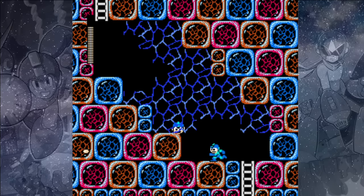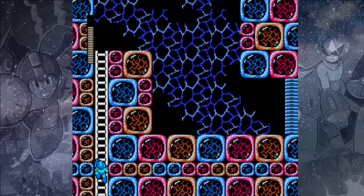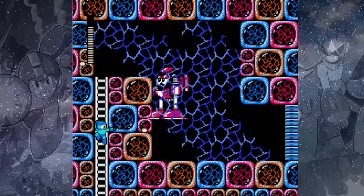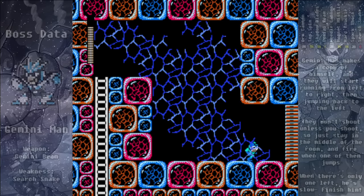There are a couple Mecha Karus here, and at the top we're going to find the boss's room. But first there's a Bickey sub-boss, which can easily be defeated by just shooting him from the ladder. Then just drop down and enter the boss's room.